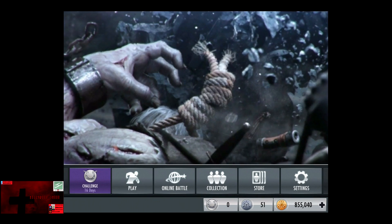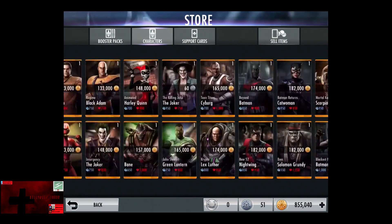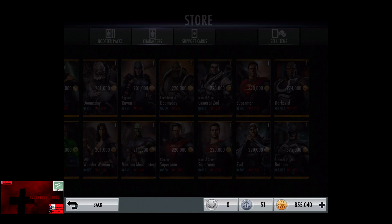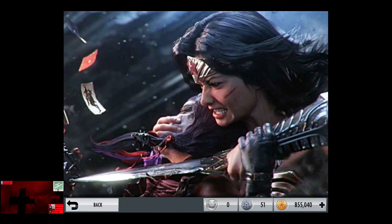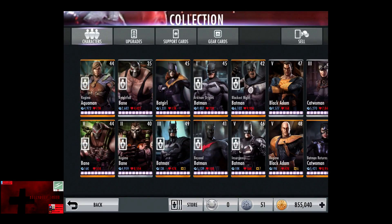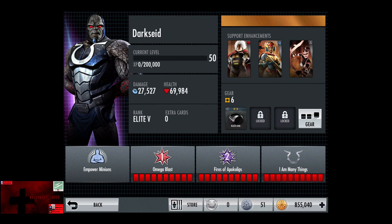If we go into the shop we can see the raw stats for Darkseid. As we can see, Darkseid's base stats are 1,050 damage, 1,200 health, and his passive Empowered Minions gives all bronze characters on Darkseid's team 300% health and damage. And for anybody curious what Darkseid looks like at Elite 5, his stats are currently 27,527 damage and 69,984 health.